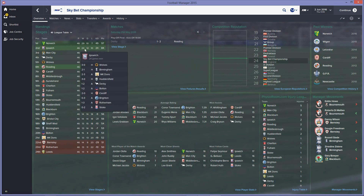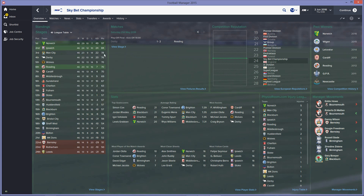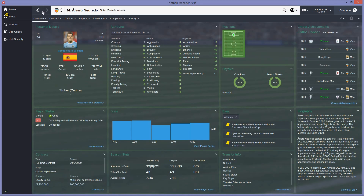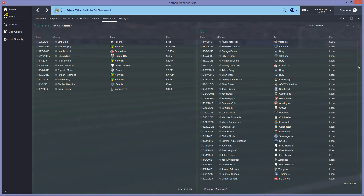Man City failed to get promoted from the Championship — they finished third with 78 points, which isn't the best total for a Championship side. They failed in the playoffs, losing to Reading in the semi-final, meaning they'll spend another season in the Championship. Looking at transfers, they actually spent 37.9 million in the Championship — some sort of record — though they did sell 20 million worth of players, mainly through selling Negredo who had returned from loan and was then sold for 20 million.